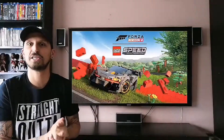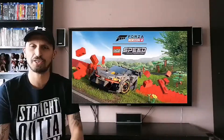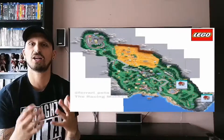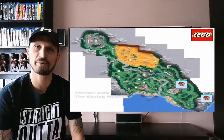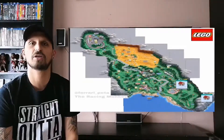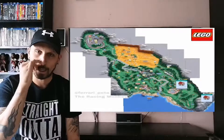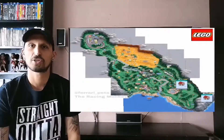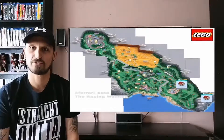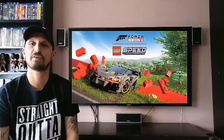That's what Turn 10 are really good at with these surprise DLCs. They did it with the Hot Wheels DLC which blew everyone's mind, and they've done it again here with the LEGO DLC. The map, as soon as you open it, just hits you in the face with all the color and LEGO-ness of it. It's a really beautiful map — it's got its own airport, its own racetrack which is probably one of my favorite parts, like an American oval track, and even a desert.